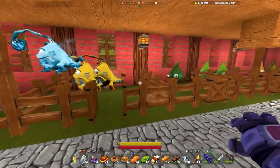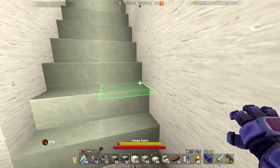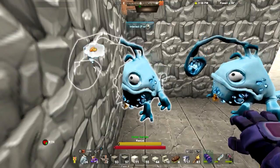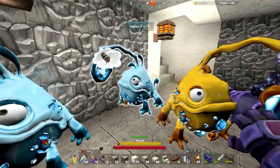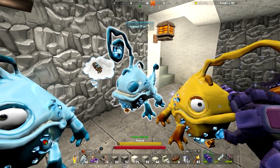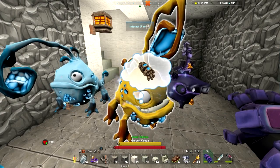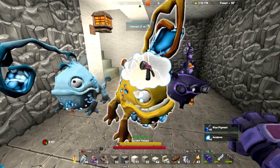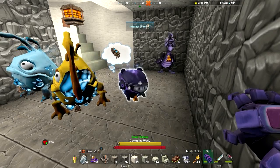I wanna show you guys how this works. So I'm gonna pause it right here and we'll be back. Welcome back — I gotta do that when I restart my recording. So this guy here — he's hungry, but I didn't have the food he liked. This guy's ready to get pulled. You see it gives me the glove, and I get red pigment. I got some torches and I got three arc stones.